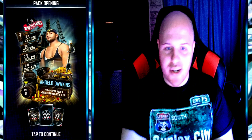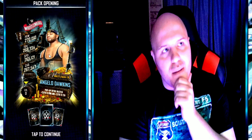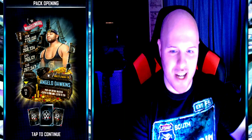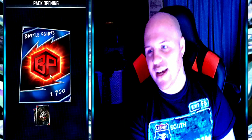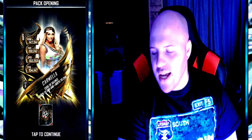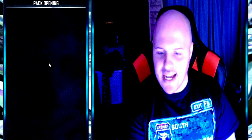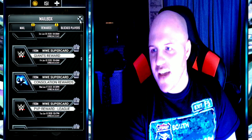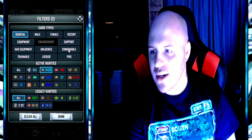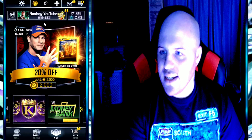I get a WrestleMania 36 Angelo Dawkins — not bad. That would have been a pro, but I think I threw my other Angelo Dawkins into another card, so that makes me a little mad. There's my battle points. First Vanguard is Carmella, and the next one is Kofi Kingston — New Day. I checked and I did use the other one already, so it's not a pro anymore. Darn it. I guess it is what it is.